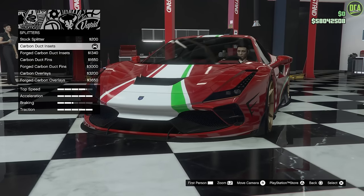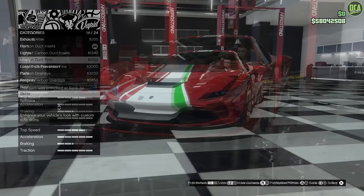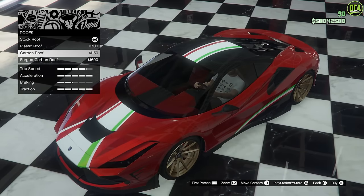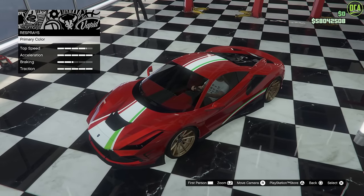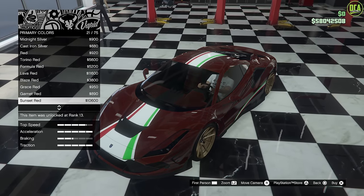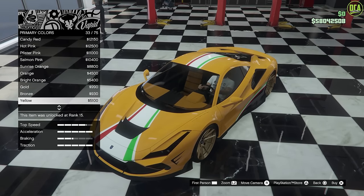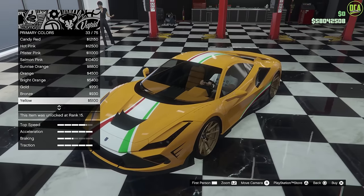These next few things are more annoyances than actual broken things for this specific car, but for some reason the roof category is linked to the top half of the mirrors when it really should be separate. Also, the car only offers the primary color category — there is no secondary or trim color — which would be fine if the primary wasn't force-linked to the interior color. It's super annoying, especially when you have the car painted in different colors like green or yellow, where having a matching interior doesn't look great.